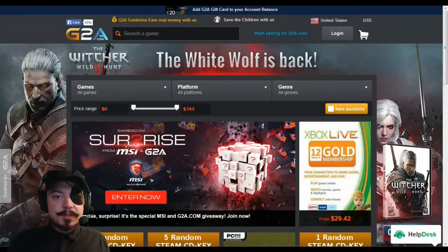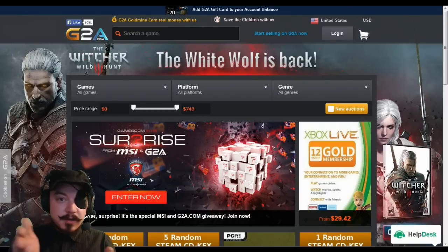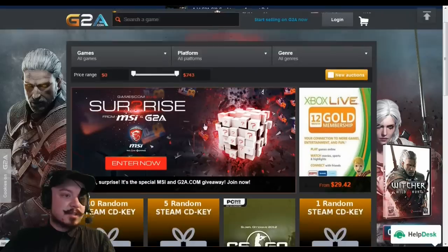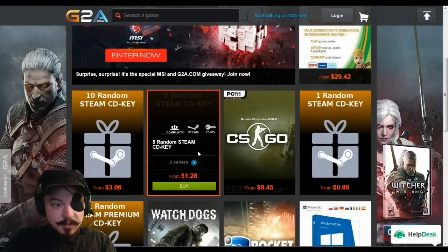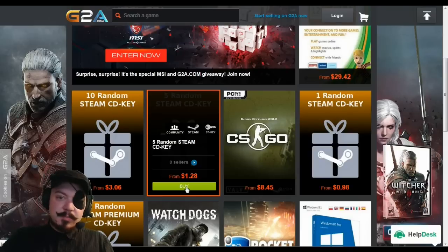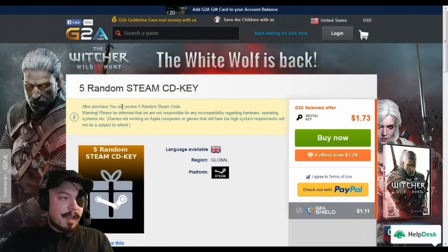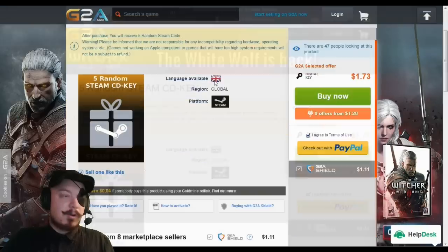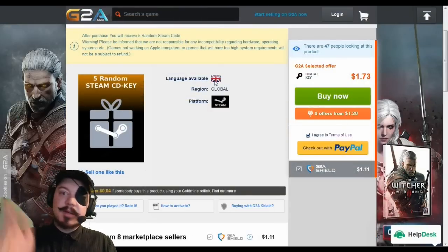What's up everybody, Drunk Western here. We're going to be doing a follow-up video to the G2A.com premium Steam CD key unboxing. We're gonna take it down a notch — we're going to purchase random CD keys for a fraction of the price, open them up and see what we got. It's a dollar 28. Apparently after purchase you will receive five random Steam codes.